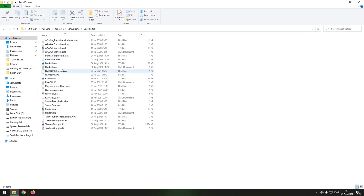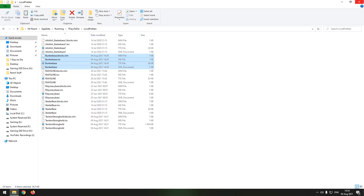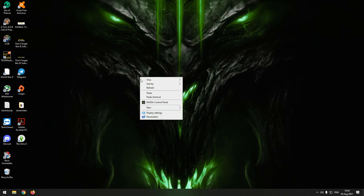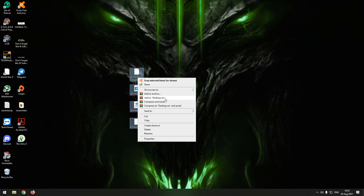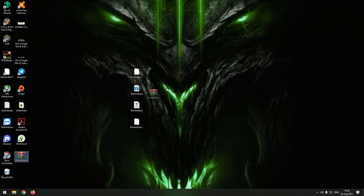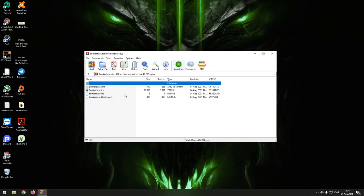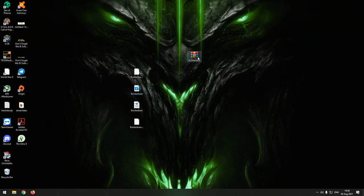If you want to keep and share it, highlight all the files that have 'Bunker Base' in the name, take them all and make a copy. Close that and paste the copy somewhere else, then turn it into a zip file. And there you have it — this zip file is what you want to send to your friends. If they want to use your base, you have to send them the whole zip file, not just what's inside.